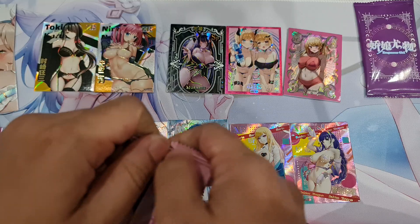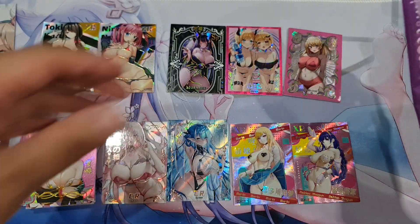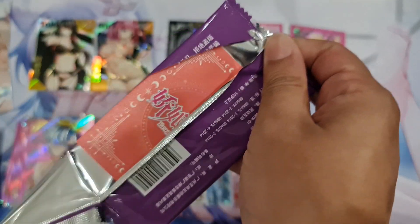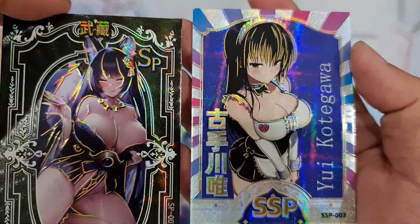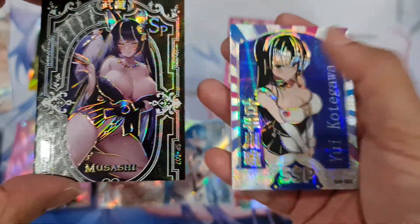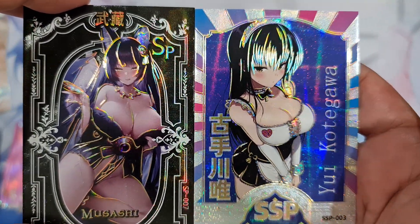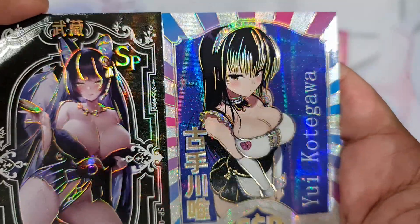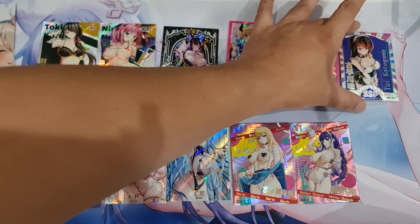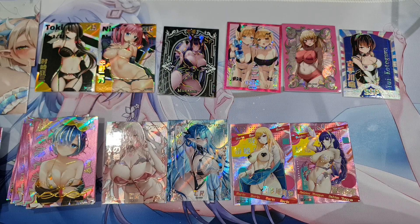So I'm gonna need like nine boxes to complete this if I'm lucky. We got this one already, so let's see the box topper. Orange — what the... no, it's pink or something. SSP! Wow, so this box you get both SP and SSP. Texture. So what do you guys think — SSP or SP, which one is better? Yui Kote Kawa. Alright, thank you for watching. I hope you like this box — I think it's very good and I recommend you buy it. It's a very good card, very good most of them anyway. Take care guys, bye bye.